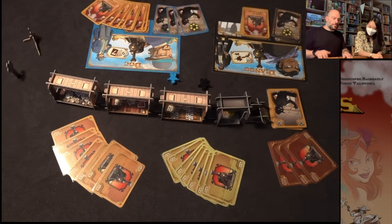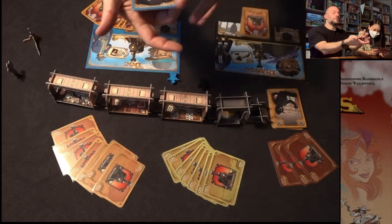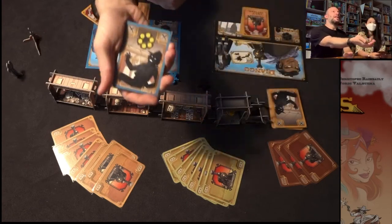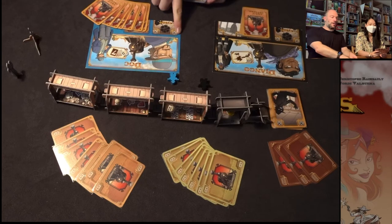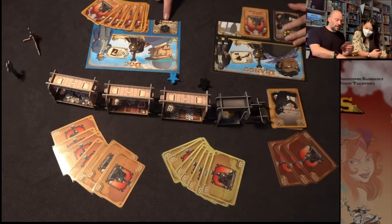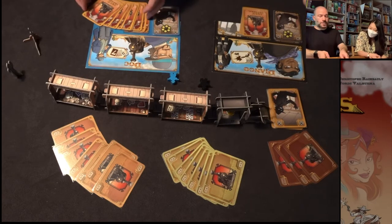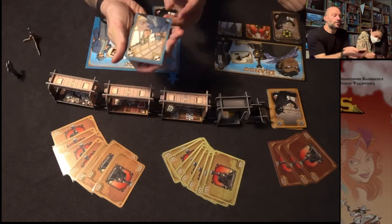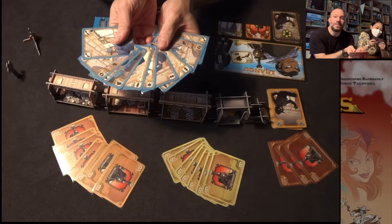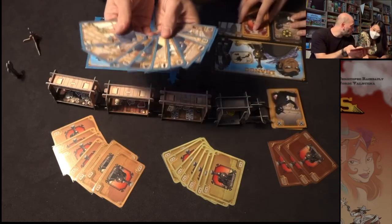There are two other things on our player sheets. There is our gun, represented by a deck of cards. This deck has six cards — one for each bullet we have. You place that deck on the part of your player sheet that has the empty gun on it. If you shoot all six of your bullets, you'll get an extra $1,000 at the end of the game, which is really nice, but it's very hard to do. The other thing you have is your player cards — these are what you'll use to program your character. Each card represents an action you want your character to do.